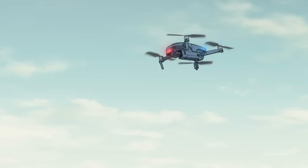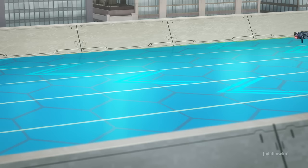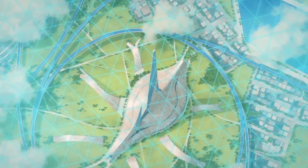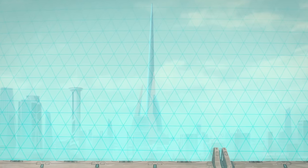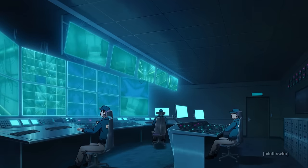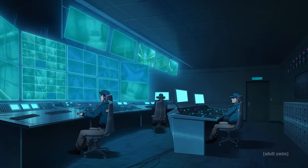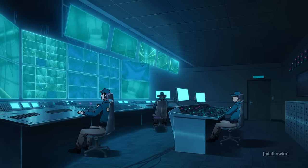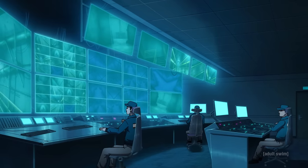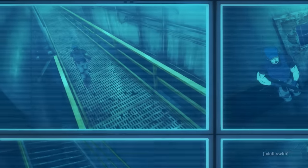If any uninvited guests disregard the warnings that get issued, the system will open fire on them. Furthermore, the airspace above the city is fully covered by a honeycomb-shaped electromagnetic barrier which only allows rain and wind to pass through it. Entering from above ground is impossible.